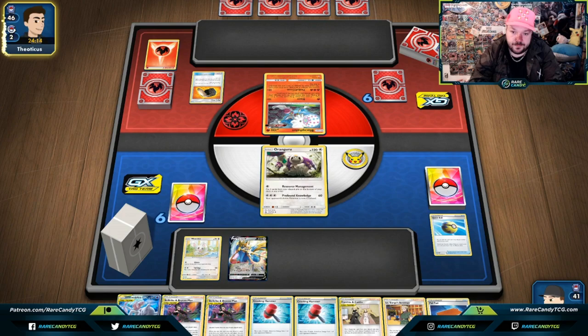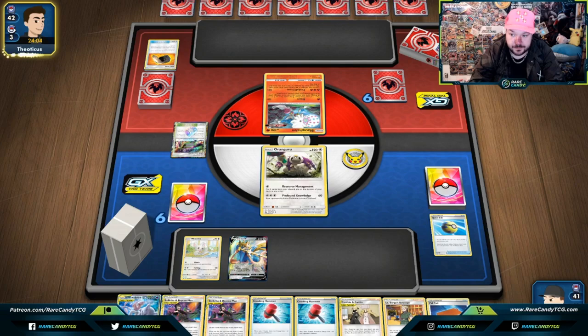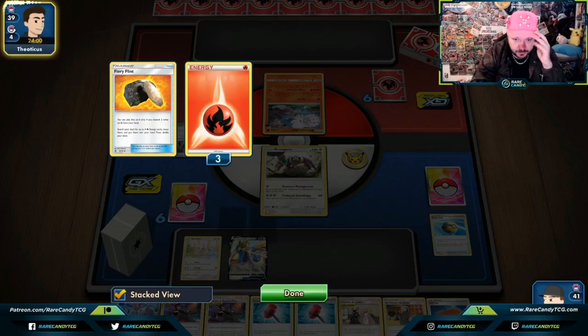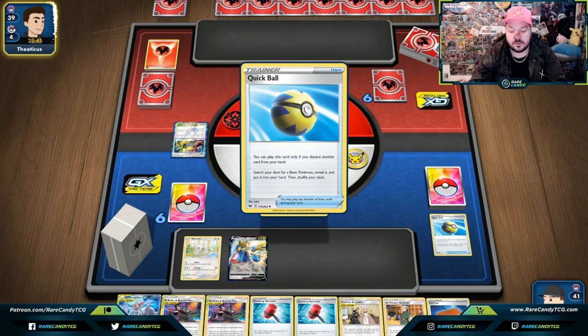We'll go Quick Ball, discard a Bellelba & Brycen-Man, and search out a Zacian. Looking through our deck — Mew isn't necessary, we have Orangaru. Going through things mandatory in this matchup: Cinccino, Crushing Hammers, Lillie's Poké Dolls, Lt. Surge. We got decently everything — Recycle Energy is prized, which might be annoying but that's fine. Let's go for Intrepid Sword. Looks like our opponent might go for a crazy right off the hop — Welder. They only have a finite amount of Welders available in their deck.